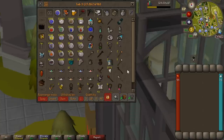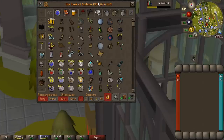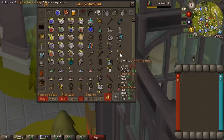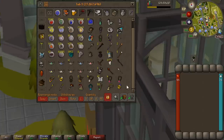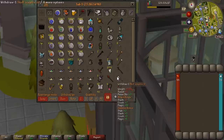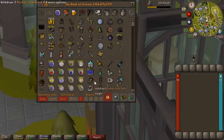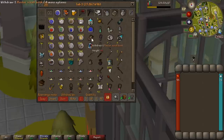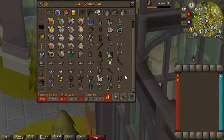Moving on to the next tab - this is the runes, teleport jewelry, and runecrafting supplies. I like to have a lot of the teleports I use on the regular to hand when I open up my bank so I can just pick the ones I want. On this tab we've got everything from runes to items with teleports, things for Guardians of the Rift, rune pouches, runecrafting supplies, diary rewards - they've all got teleports. One thing I didn't have last year is the master scroll book which has all my teleport scrolls in it.